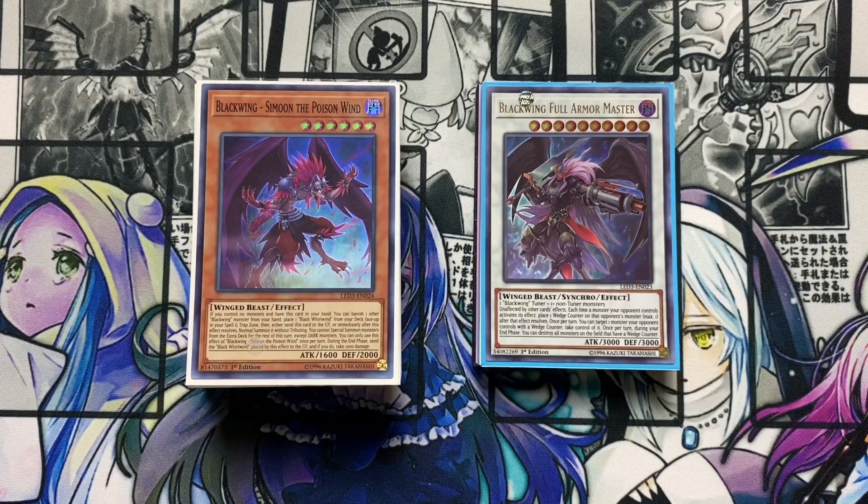Hey, what's going on everybody, this is Noble and today I'm going to share with you my Blackwing deck profile. As far as winged beast decks go, I'm pretty sure Blackwing is the most iconic, definitely a fan favorite. Even more so over Raid Raptors. It's actually really cool because they do the exact opposite — Raid Raptors are Xyz and Blackwing is Synchro. If you haven't had a chance to play a Blackwing versus Raid Raptor matchup, really recommend it — it's a ton of fun.